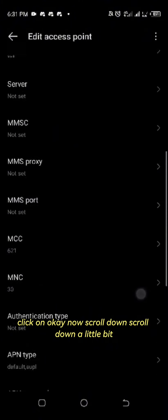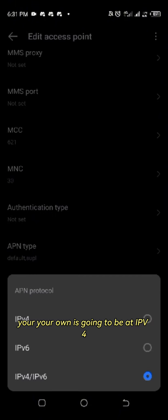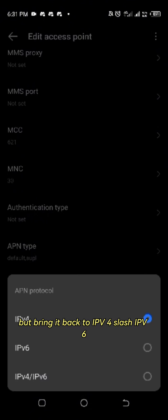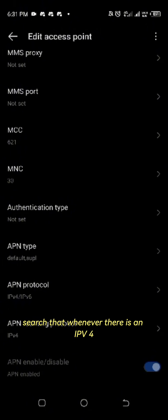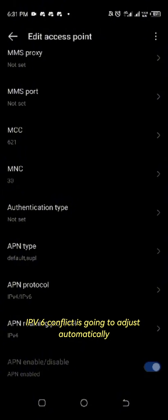Now scroll down a little bit, you will see APN protocol. Your setting is going to be at IPv4, but bring it back to IPv4/IPv6 such that whenever there is an IPv4/IPv6 conflict, it's going to adjust automatically.